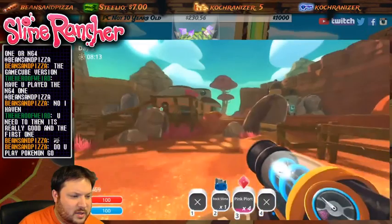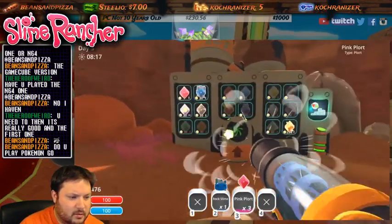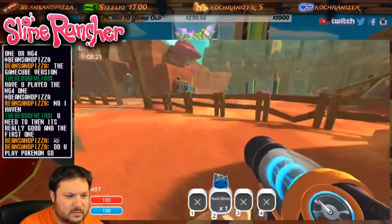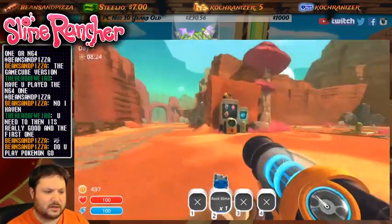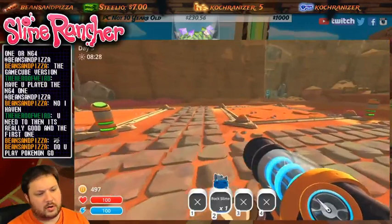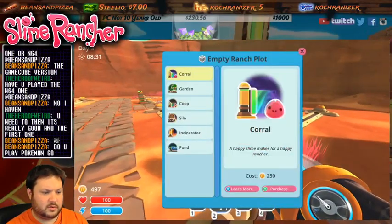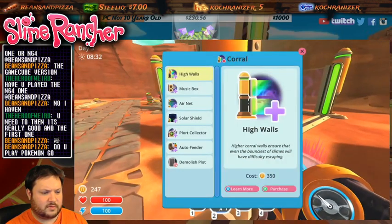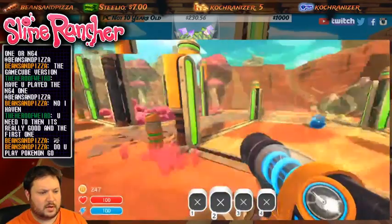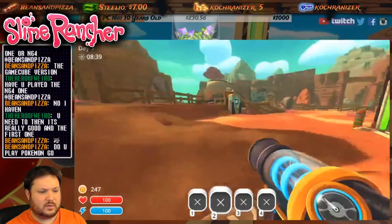Let's go ahead and sell this. I want to get another corral going so I can get some of the blue guys going. I'm going to make this over here the garden area - 250 purchase and high walls for 350. All right, so now we get a rock slime and they eat veggies. The pink ones eat anything.